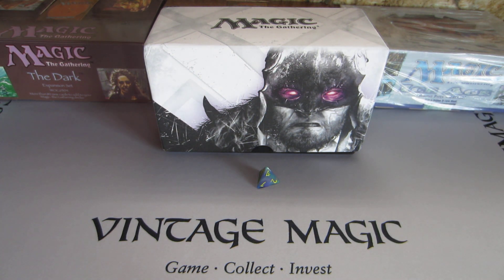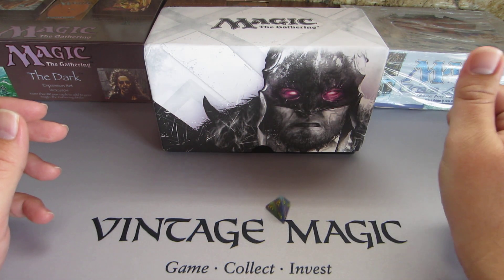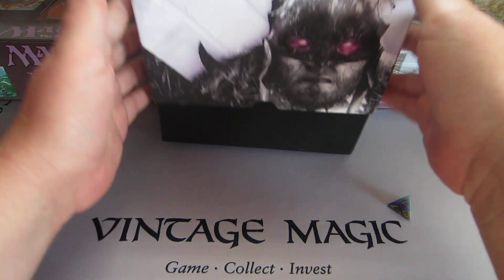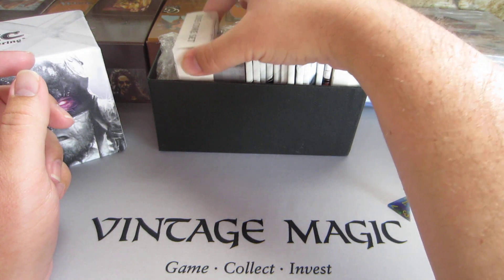They can also find you some sealed stuff as well. So visit their website — you can find the links below. I'm really excited. We're going to roll this die to determine which 6 packs I'm going to give away. Here we go — unboxing right now.